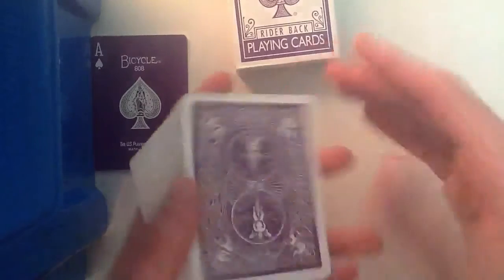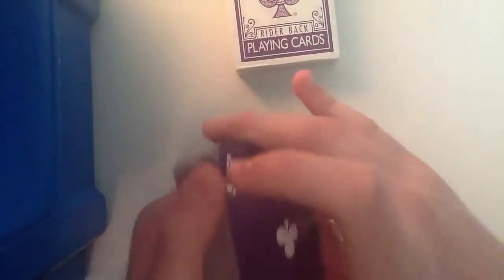Then you can say: right, we're going to throw these cards in, simply push them in, shuffle them in. You can even let them shuffle them in if they want. Then you say: find the ace of clubs for me. There it is. Find the ace of spades for me.